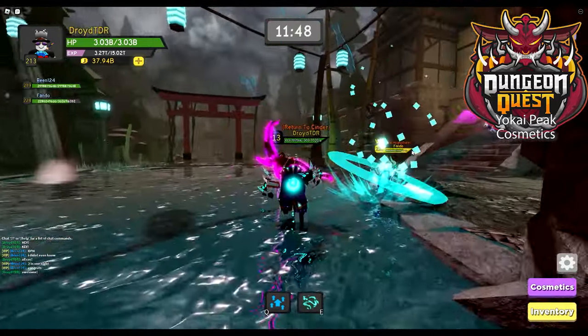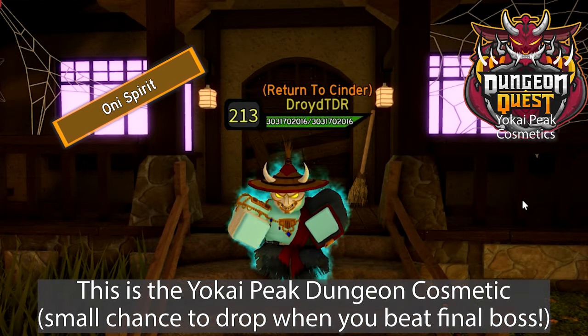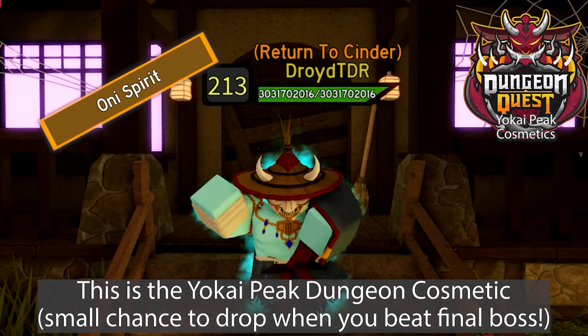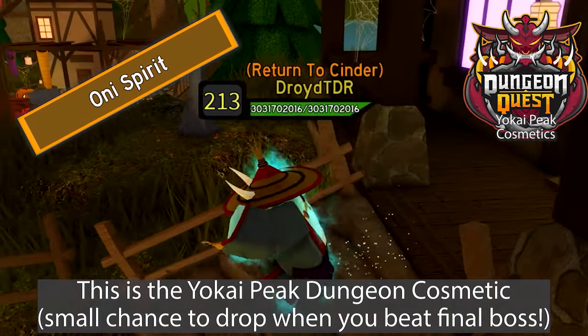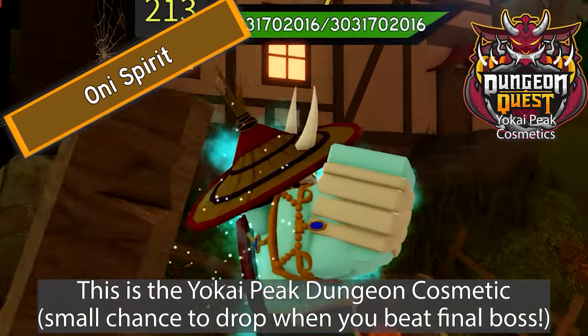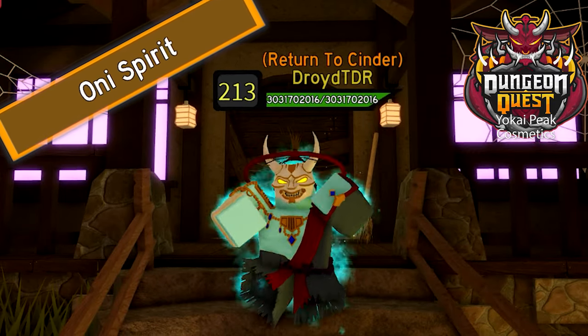Let's move on to the third and final cosmetic. This actually dropped three runs before the key dropped, so we totally got lucky — it wasn't recording and I was like, 'Oh my gosh, I can't believe we got this.' But we got them all: Return to Cinder, Oni's Spirit, and Tatsu's Spirit. Have you gotten them all? Let us know in the comments below and we'll see you in the next one.